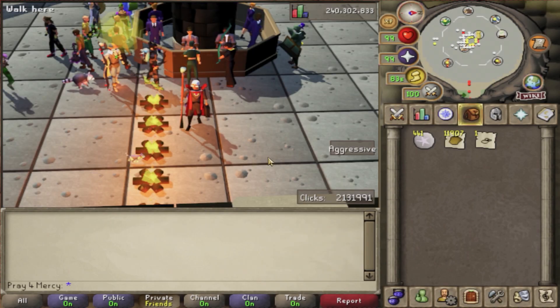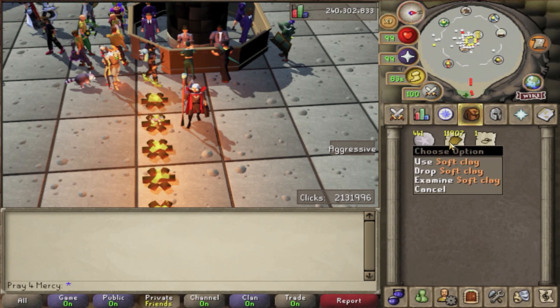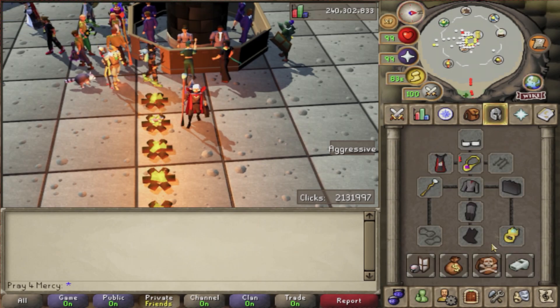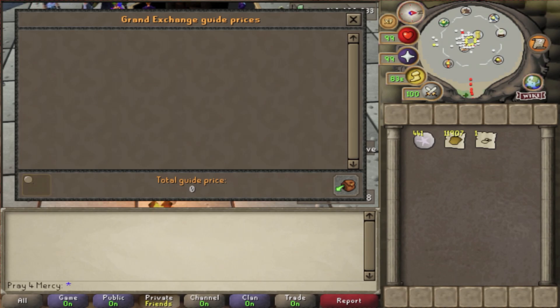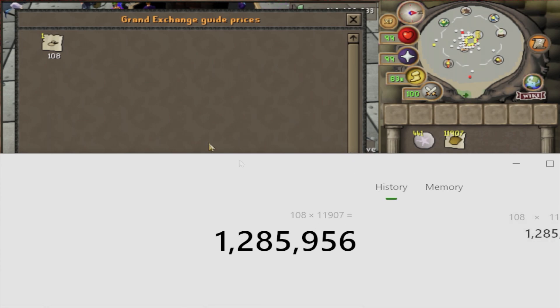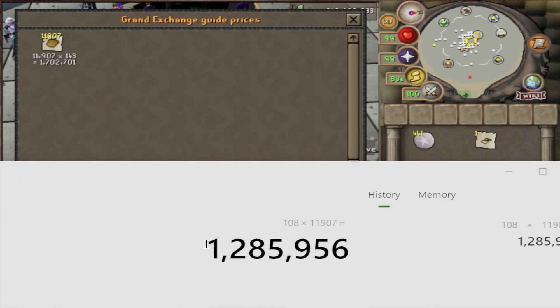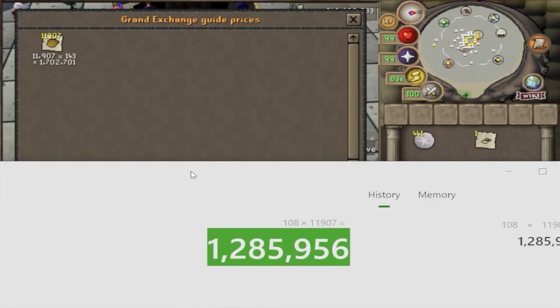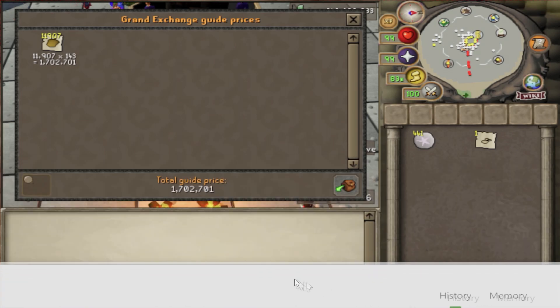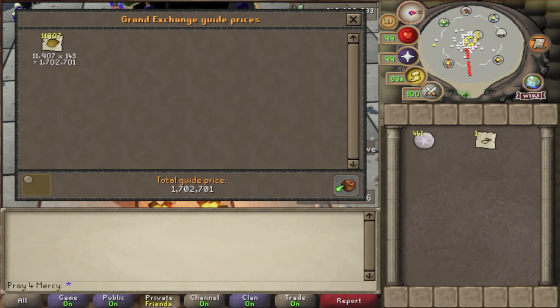The one solid hour is up, guys! In that one solid hour we managed to use 441 astral runes and made 11,907 soft clays. The cost of the raw ingredient — dry clay — was 1,285,956 gp versus the soft clay value of 1,702,701 gp. After deducting the raw ingredient cost from the soft clay value, we get 416,745 gp in profit in one hour.